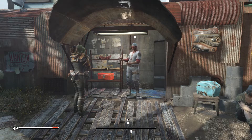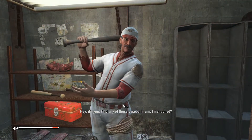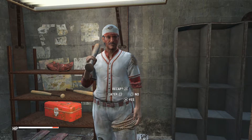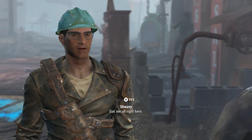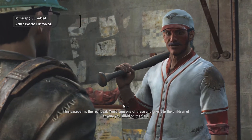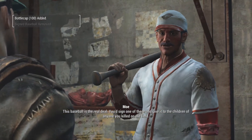Hey guys, Sir Shui bringing you another episode of this Let's Play. In this episode we're going to continue where we left off in the last one, which is by handing Mo all of the baseball items — the baseball collector's edition items. So we got a glove, a ball, and a baseball bat if I remember correctly.